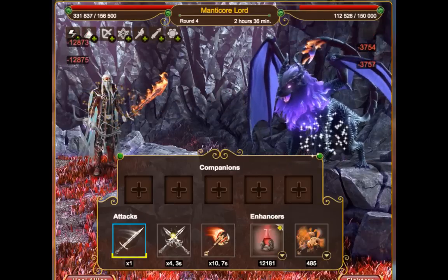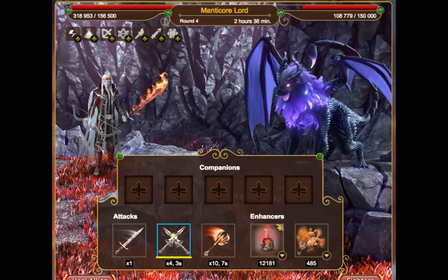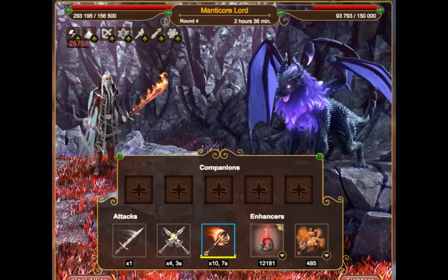We can also switch between attacks at will. For example, we can choose the middle attack, which will take 3 seconds to charge to perform one hit.